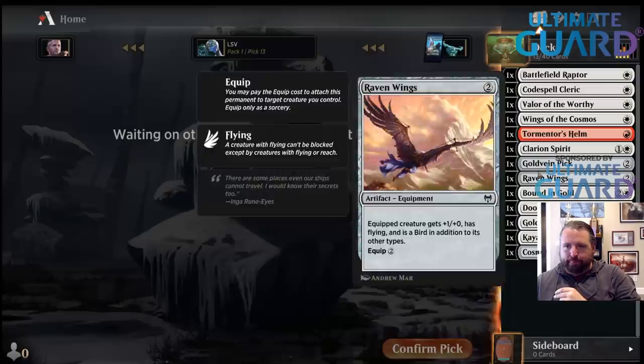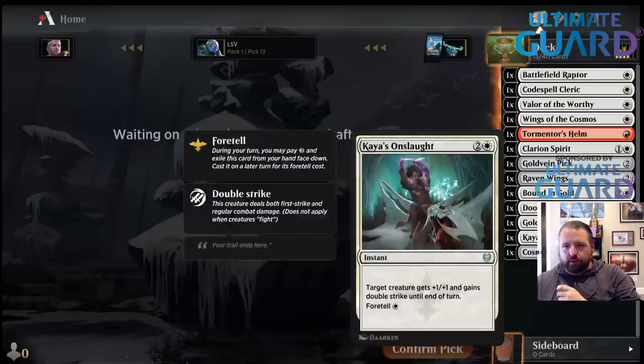This is a very good Clarion Spirit start. Is Cosmos Elixir better in control? I'll probably play that God's Hall Guardian.